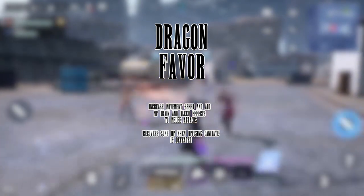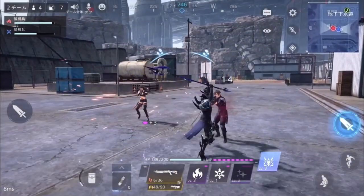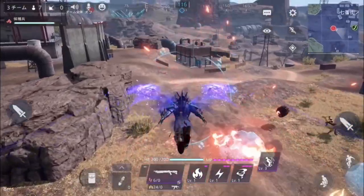Our first ability is Dragon's Favor. It increases movement speed and adds MP drain as well as a bleed effect to melee attacks. You also recover some HP when defeating enemy candidates.